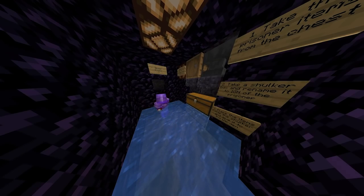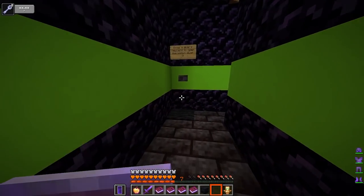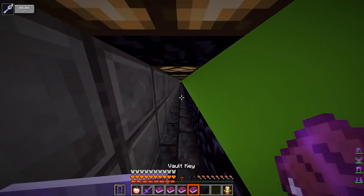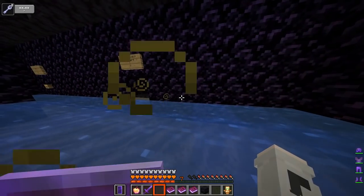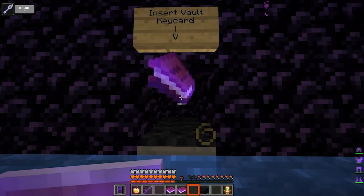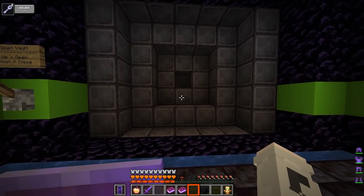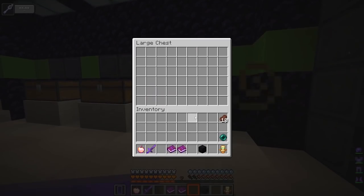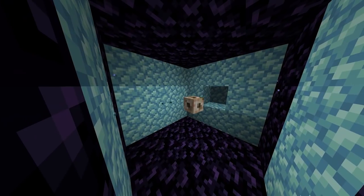What about the prisoner's items, you may ask? A guard will go to a chest, take them, put them inside a shulker, break the shulker, give it to the warden, and the warden will put it inside the vault. To unlock the vault, you need to use your warden key to open the lock room. Once you're there, you need to insert the correct color code and the vault key. Then you can go outside, use this lever, and open the vault. Note that when the vault is closed, the conduit is turned off and the chests are locked, so if someone tries to break in, he won't be able to breathe or open the chests.